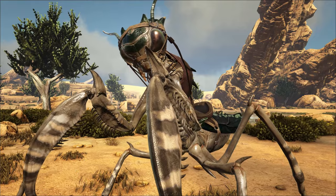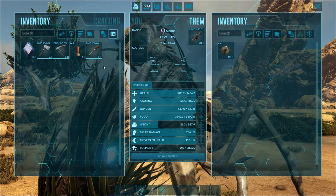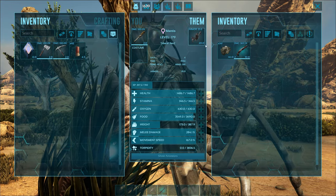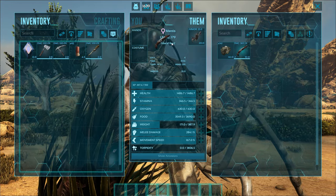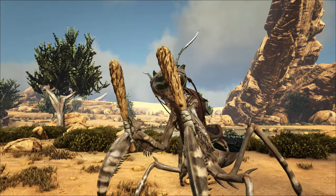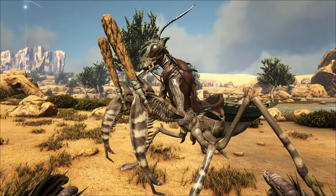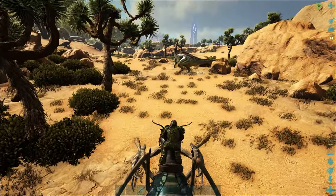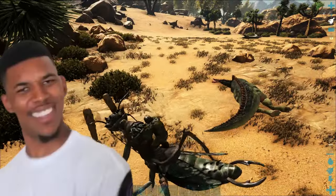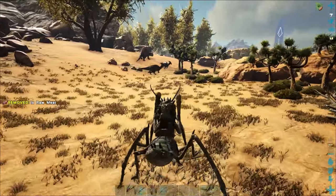Not only can the mantis help us harvest things and kill things, it can also help us knock things out. If we place a club in its hands — look at that, it's got drumsticks! This is going to be awesome for knocking creatures out. We've got a parasaur here — boom, one punch and another punch and we've got him down. That would normally take a long time but not with this guy.